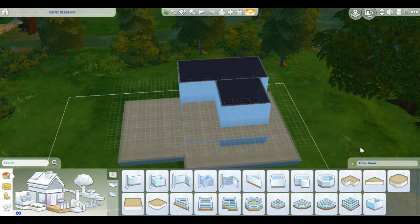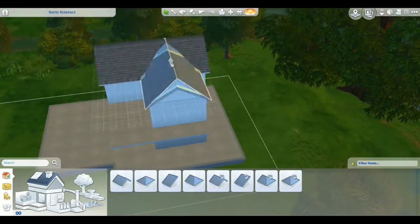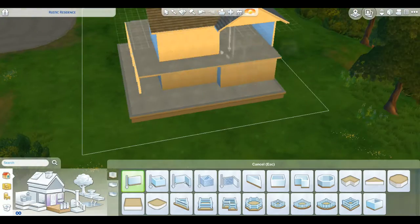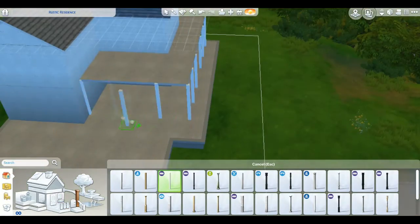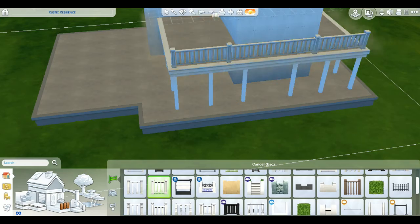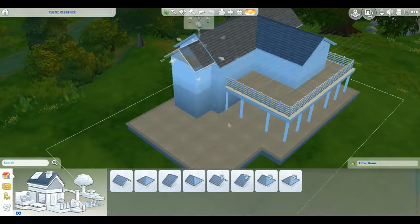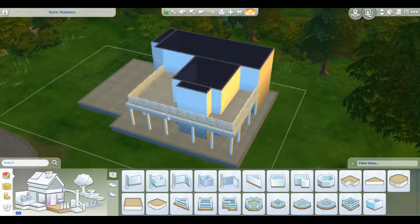Basically today I am building this beachy kind of themed speed build. But it took its shape at the start and I feel like near the end it kind of lost its beachy touch. Because I'm used to building more suburban things and I'm trying to branch out. The decoration for the kitchen is kind of light colours. And I found this new counter — it's actually pretty cool. It was always there but I never used that colour swatch for it.